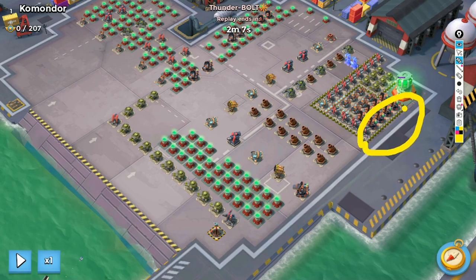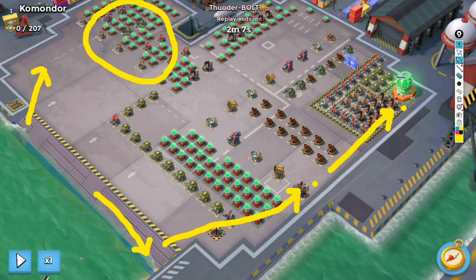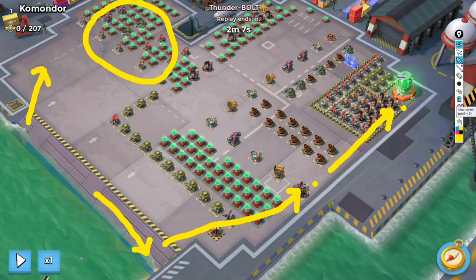We can drop one boat of Bombardiers here to get enough gunboat energy for your attack, and then deploy your troops from left to right. Your troops are going to walk like this, and then drop another flare to this final position.